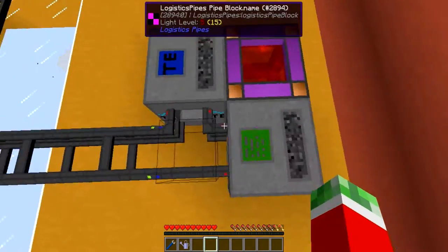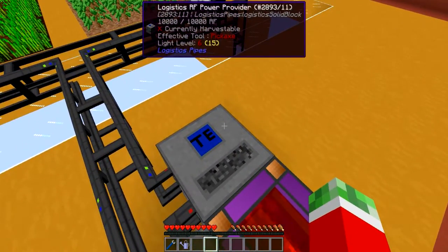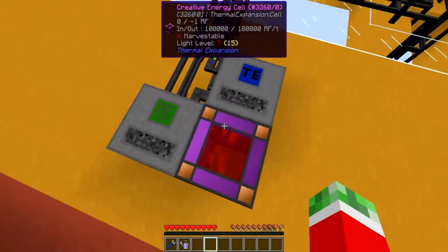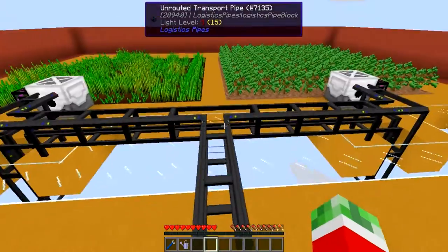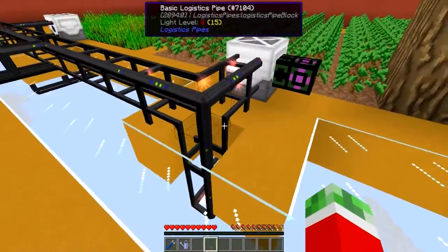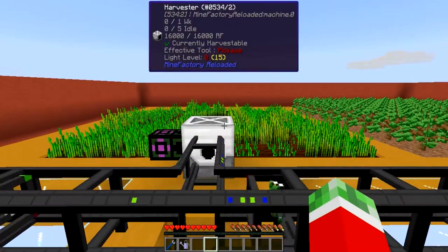First we got ourselves the basics of the logistics pipe network, which is the logistics power junction and the RF power provider, just so I can power these machines all from one source with a creative energy cell. A basic logistics pipe right here, right here, and then on this intersection right here. As you can see I also got some pipes going down which I will explain in a minute, and of course the same on the other side.